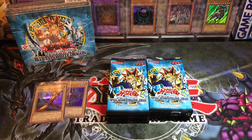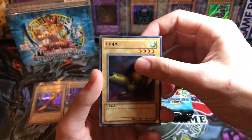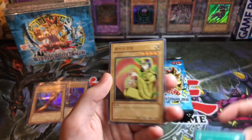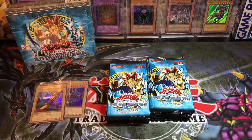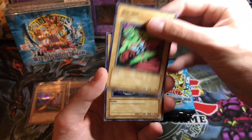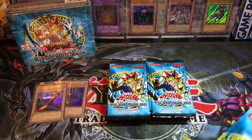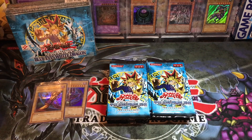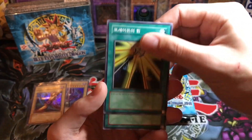We got a Frenzied Panda, Skull Red Bird, Tyone, Forest, and Spirit of the Heart. Okay, somebody explain to me why Skull Red Bird is a common in LOB and then you have super rares like Celtic Guardian. Celtic Guardian — 1,400 attack compared to 1,550 — and one is a holo and one's a common. This makes no sense. I have no idea what they were thinking when they made this set, because none of it makes any sense. Power of Kaishin.